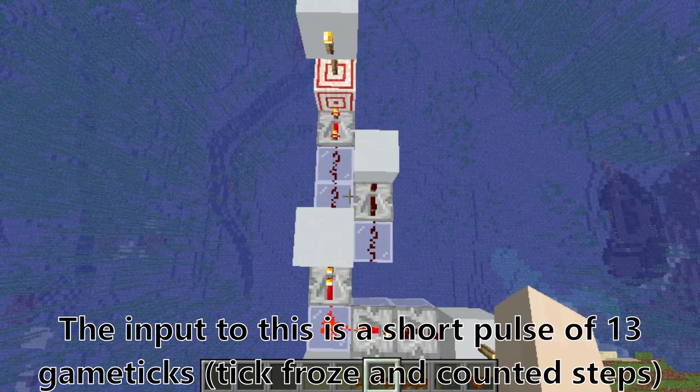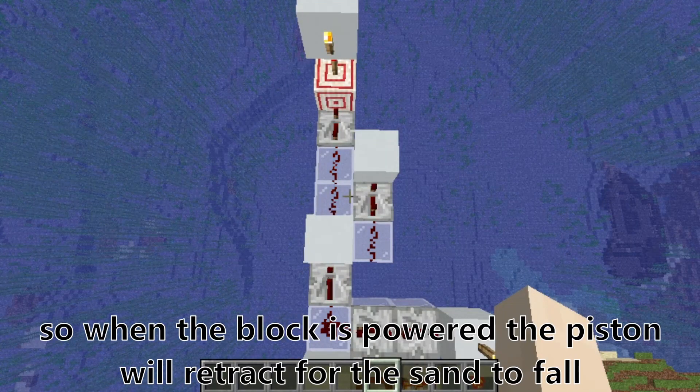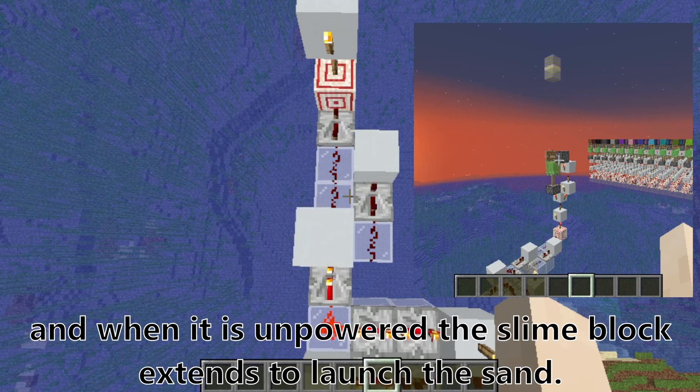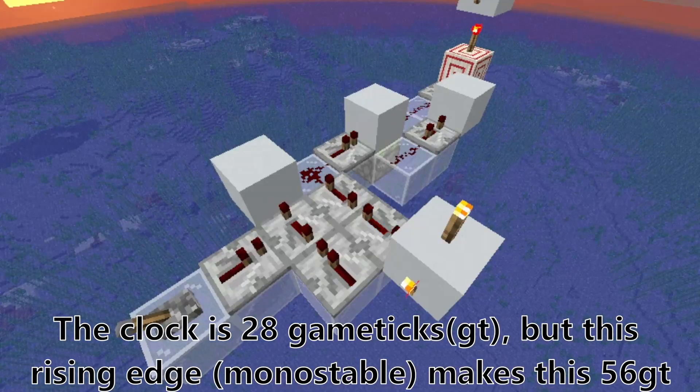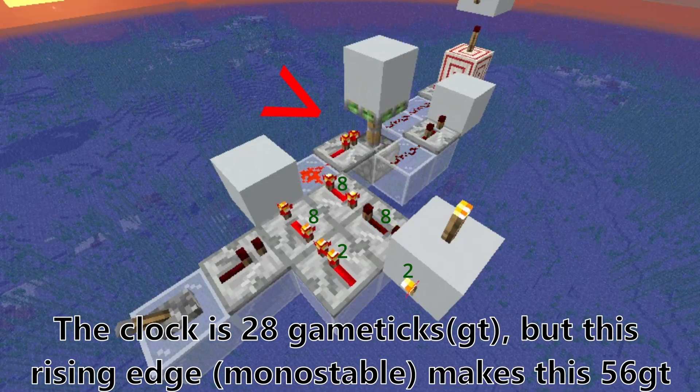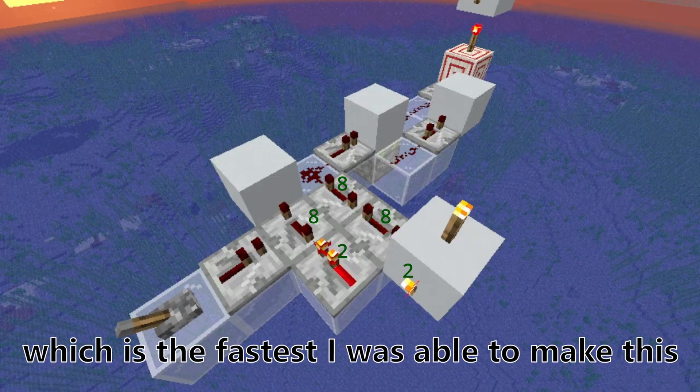The input to this is a short pulse of 13 game ticks, so when the block is powered the piston will retract for the sand to fall, and when it is unpowered the slime block extends to launch the sand. The clock is 28 game ticks, but this rising edge makes it 56 game ticks, which is the fastest I was able to make this.